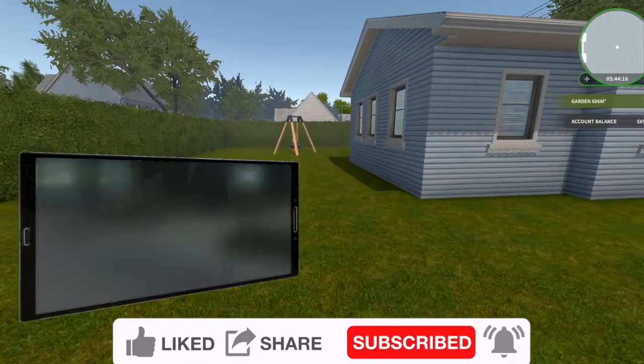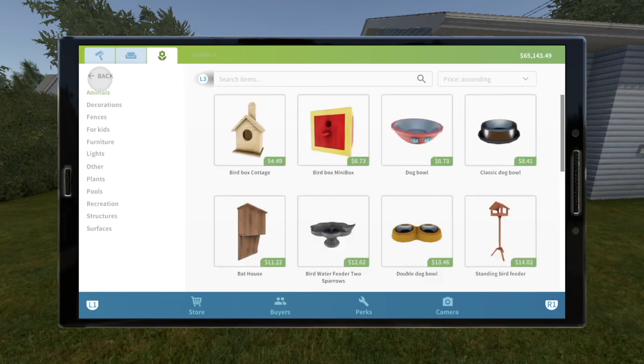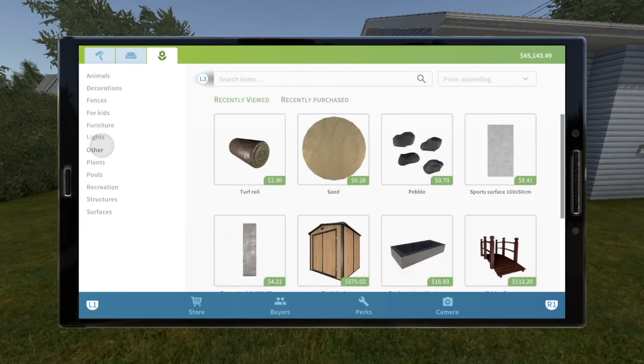But today, let's go ahead into the store itself and let's just look through it really quickly. Animals, I have no problem with — no subcategories needed, looks pretty good. Decorations, again, you get your subcategories, really nice.